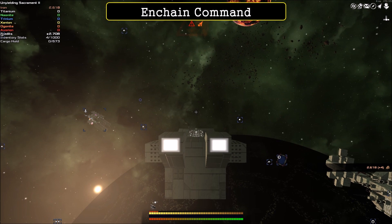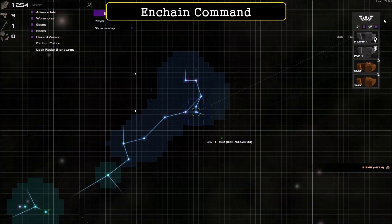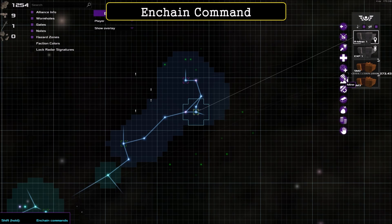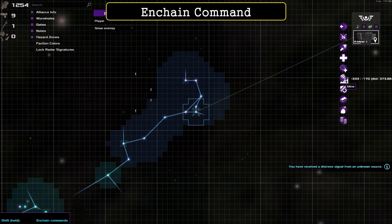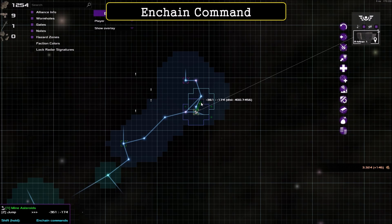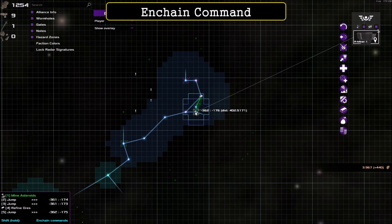Now we'll dig a little deeper and look at chain commands for setting up a mining operation. A lot of the time when you set up AI captains to mine automatically, you won't be next to a resource depot. So we use chain commands. While in the mining vessel in an asteroid field, hold Shift and hit Mine — your AI captain will now mine in the sector. Then, holding Shift, plot a course to a resource depot in a nearby sector and hit Refine Ores, so when the cargo hold gets full it will jump there to refine.